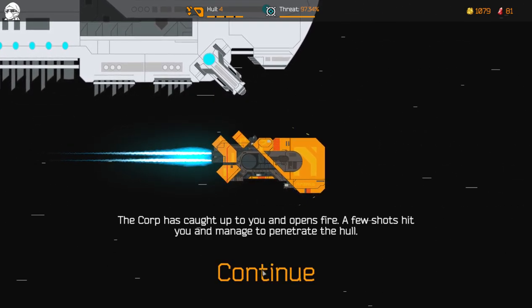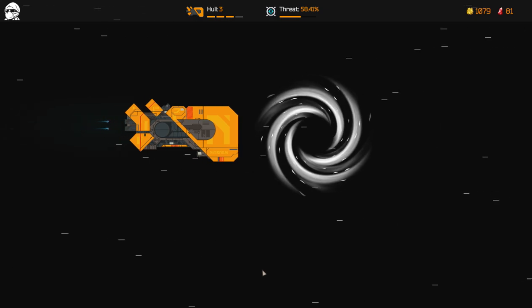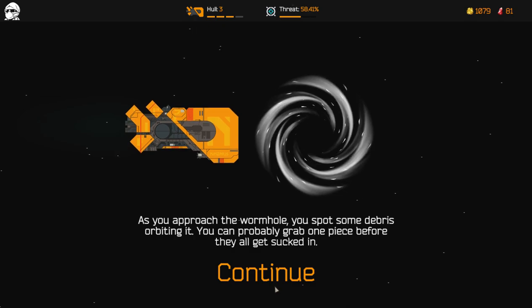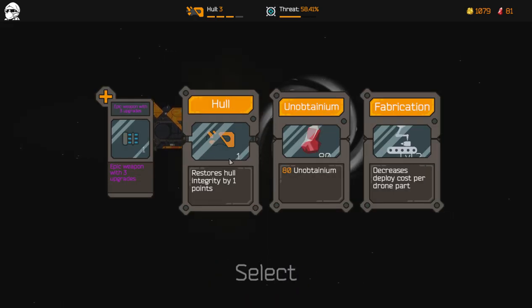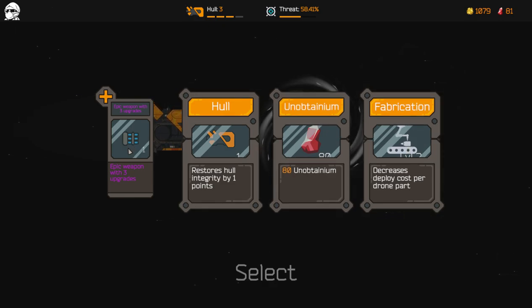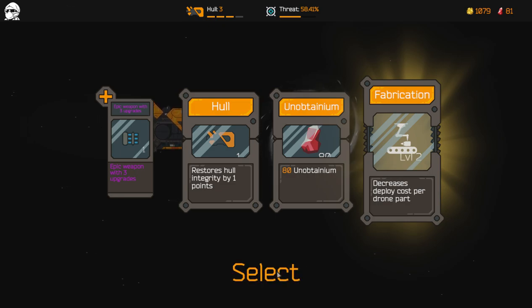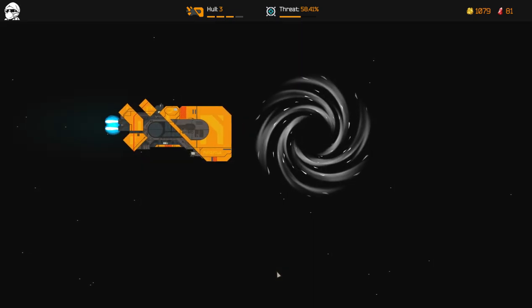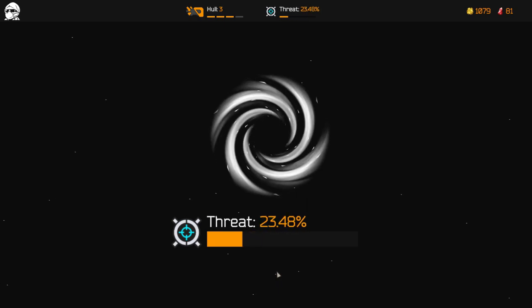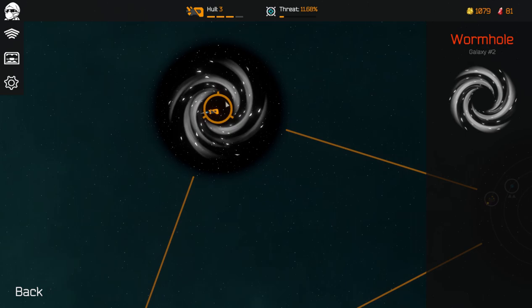The Corp has caught up and opened fire - a few shots hit. You managed to penetrate the hull. You fired one shot. You managed to escape once more from the enormous ship. You approach a wormhole and spot some debris orbiting - you can probably grab a piece before they get sucked in. There's a hull piece - this is literally better. That's 100, that's 80, and that's 70. I want this regardless. It literally handed it to me - I caught that too. Yay!